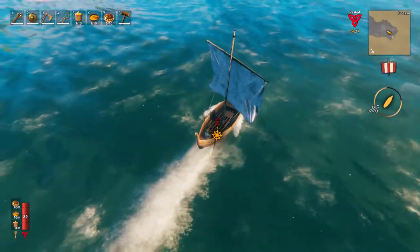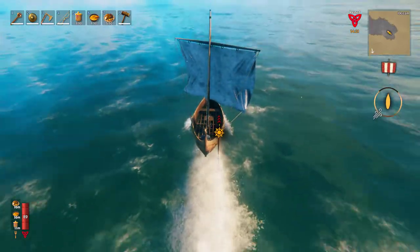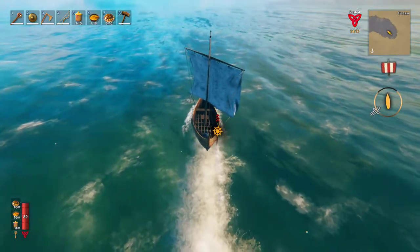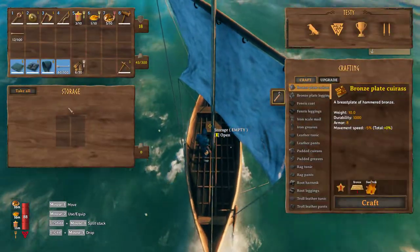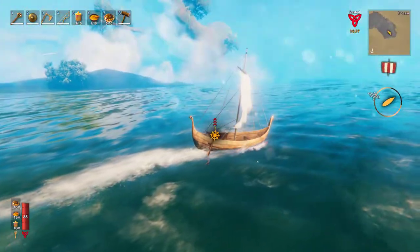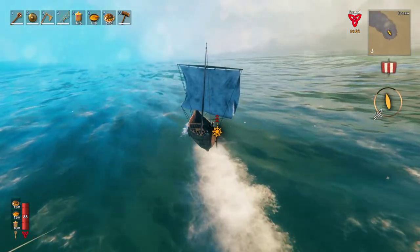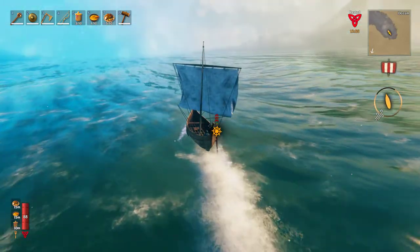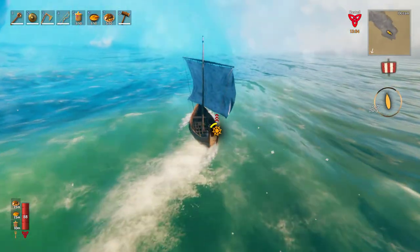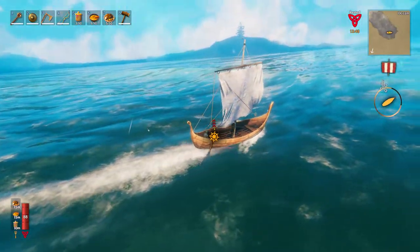Fun tip about the boat: right beyond the mast, there is storage on the boat. So you can fit iron and stuff in here, and there's no weight limit - not just iron, but anything. A lot of people put metal in there because there's no weight limit. You can put 30 of each raw metal to sail around the world with. And the bigger boat has more storage. Just an FYI there.